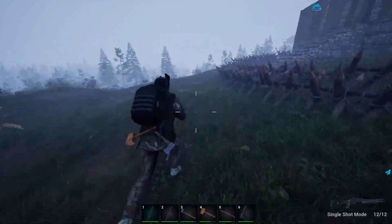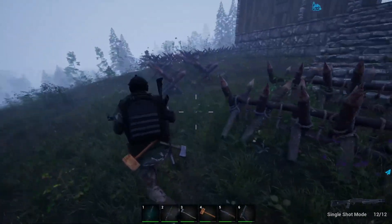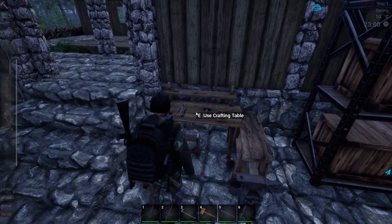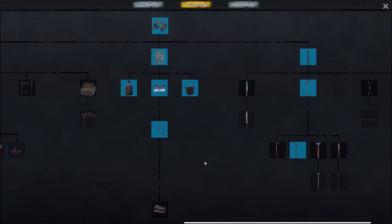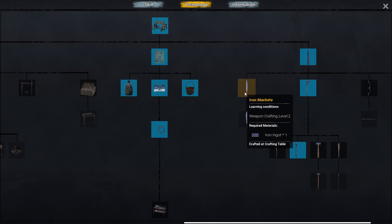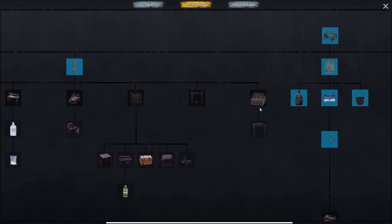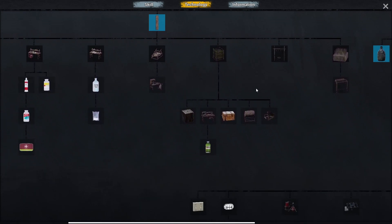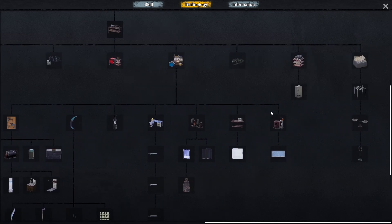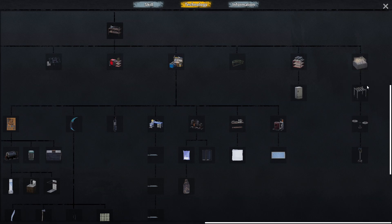I'd like to get a better melee weapon. I was looking and we've actually got an iron machete and an iron sword — I'm not sure which would be better. I'm assuming the sword because you need crafting level three. For traps, we've got automatic spike traps, a blade trap, and a flamethrower trap — but we're going to have to unlock a lot of stuff.